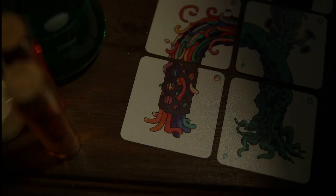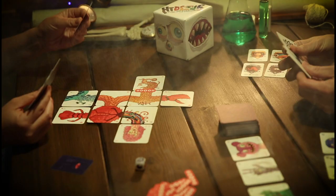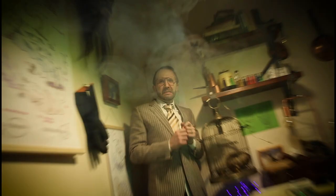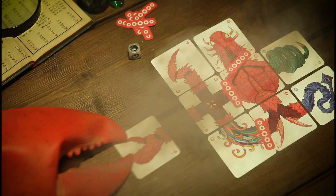It's got tentacle toes and it looks really gross — it's a hideous abomination! In Hideous Abomination, you compete against your friends to create weird creatures. Yes! Gross! Each player constructs their own gruesome creation from over 100 creepy body parts. Match your color scheme for even more points!